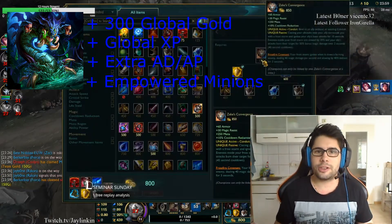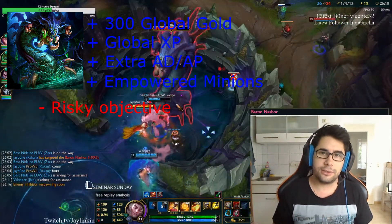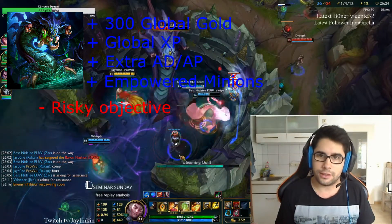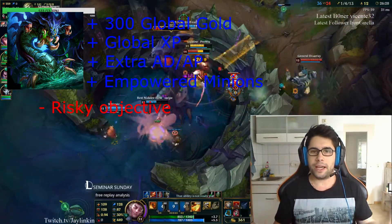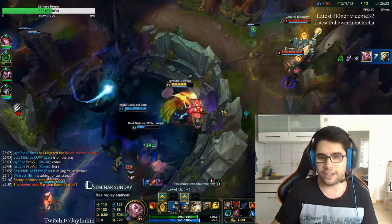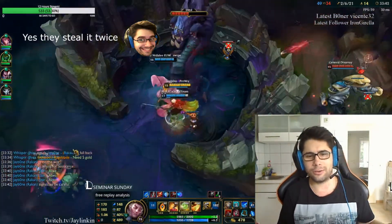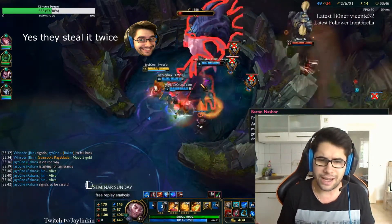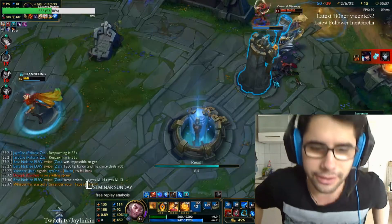The only downside of taking Baron, in my opinion, is that it is a really, really risky objective. If the enemy team steals the Baron — as you can see in the replay here — they will very likely come back in the game. Taking these things into consideration, I think Baron not only seems like a better objective, I think it is the better objective to take down — not only because of the Hand of Baron buff, but also all of the pros I listed.